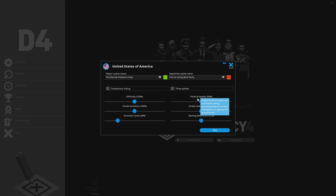We have a difficulty percentage — we can make people more or less critical of us. There's political apathy, which is mostly about how likely they are to vote. We have innate socialism and innate liberalism, which are very different things. There's a big trend in the United States that misunderstands liberalism and equates it to socialism — read up and do your own homework on that. We also have economic cycle and starting debt, with sliders to make it easier or harder.